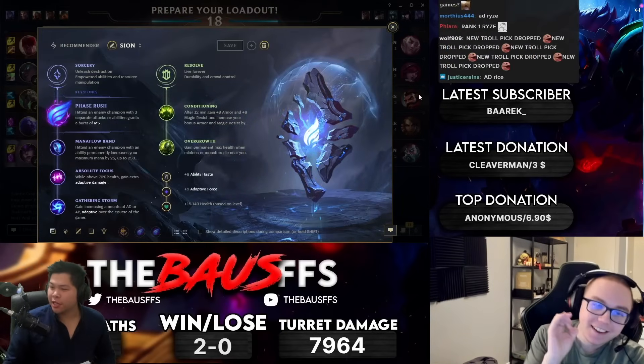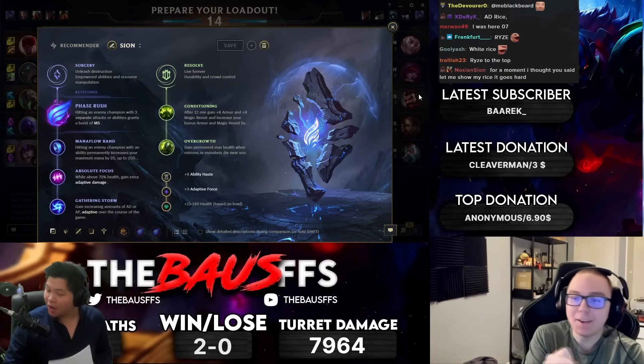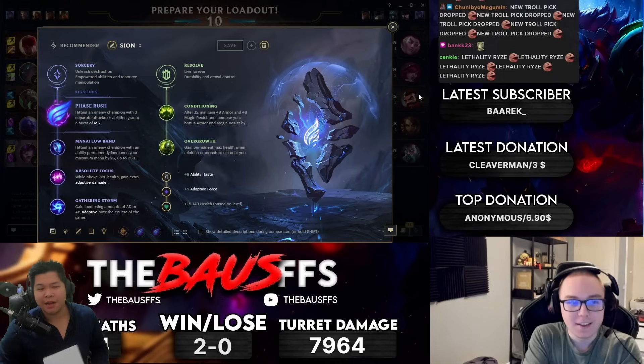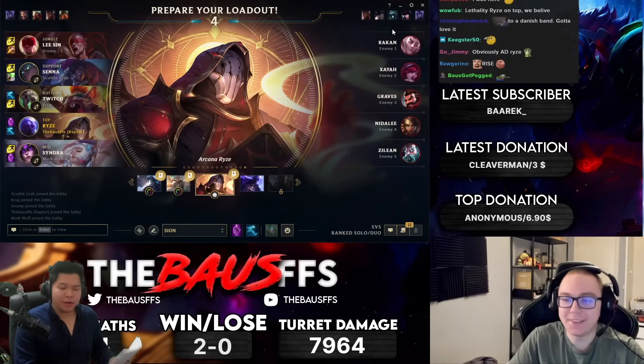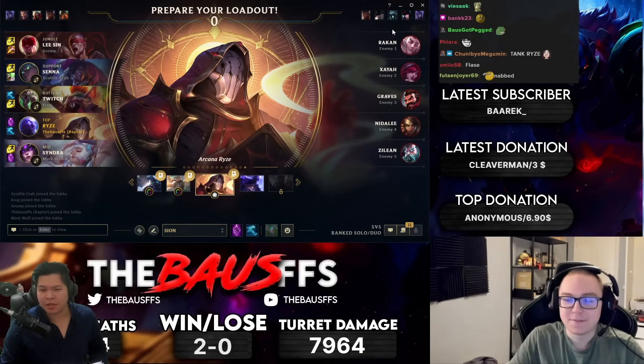Today we've got an interesting topic to talk about - the boss is now playing Ryze in top lane, maybe even mid lane. He's going Phase Rush, Manifold, Absolute Focus, Gathering Storm, Conditioning, Overgrowth, ability haste, adaptive, and health. These are all scaling runes for his Ryze.